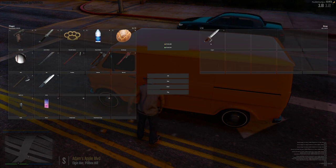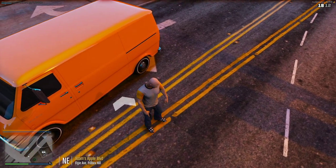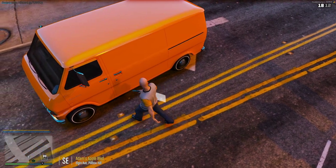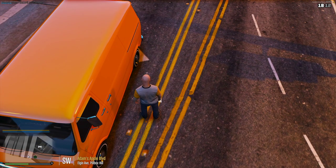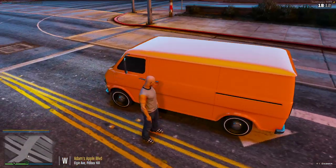So you drop it — there it is. And you can't just walk over it and pick it up now. You've got to actually open up your inventory, get over it, grab it, and drag it over. You just picked up your item.